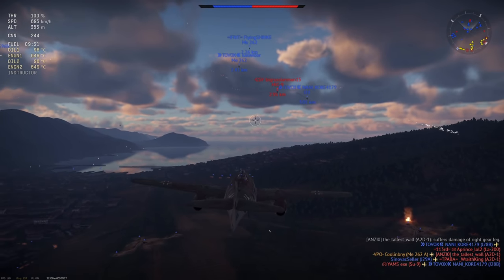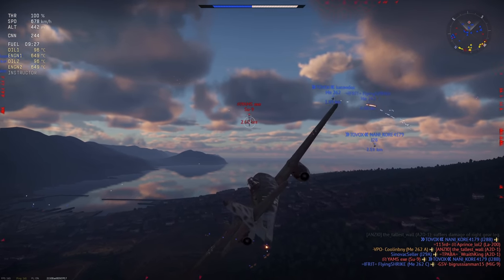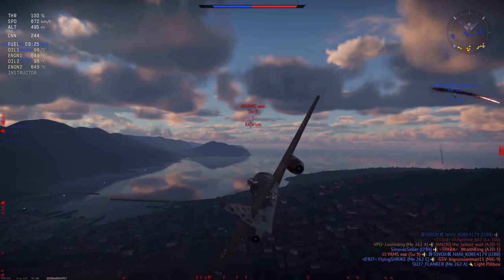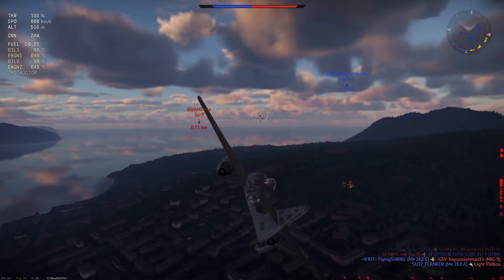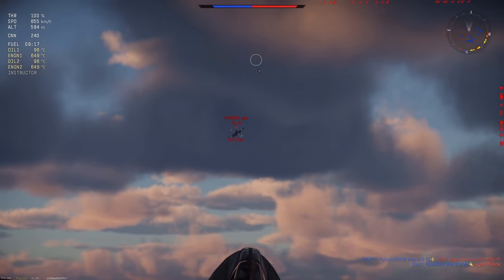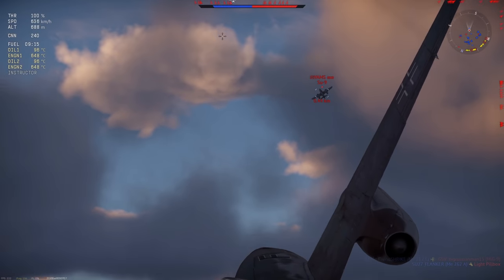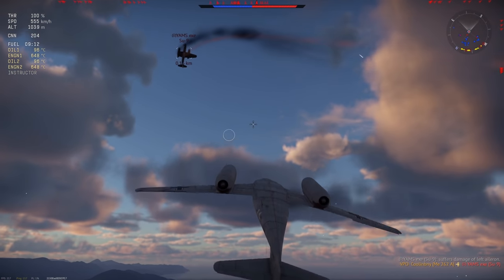This is due to the P-80 having a total fire time without jams of around 24 seconds, whereas the ME-262 comes in at around 10 seconds of total fire time. For shell velocity, also extremely important, it comes in at about 2,900 feet per second for the P-80's .50 cals, and around 1,800 feet per second for the ME-262's MK108 30mm cannons.